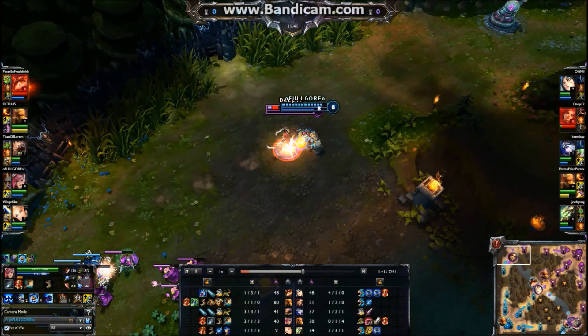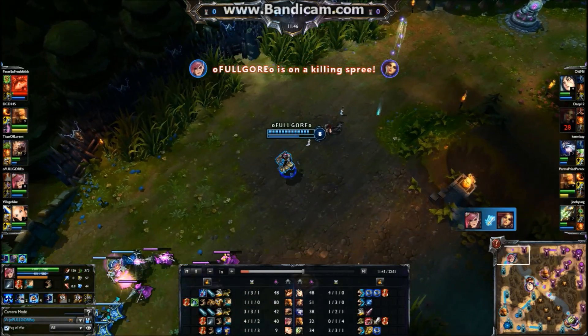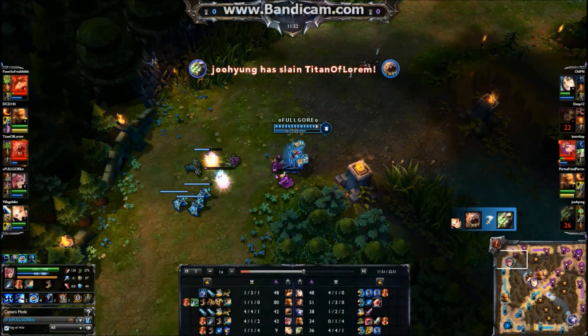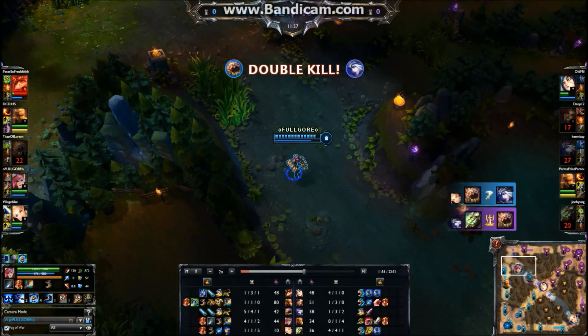So right now I'm going after Katarina, I ult her and right here I flash. The reason why I flash is I didn't know where the next minion wave was going to be, so I didn't want her to jump towards a minion and then completely lose the kill. That's why I flashed to secure the kill.